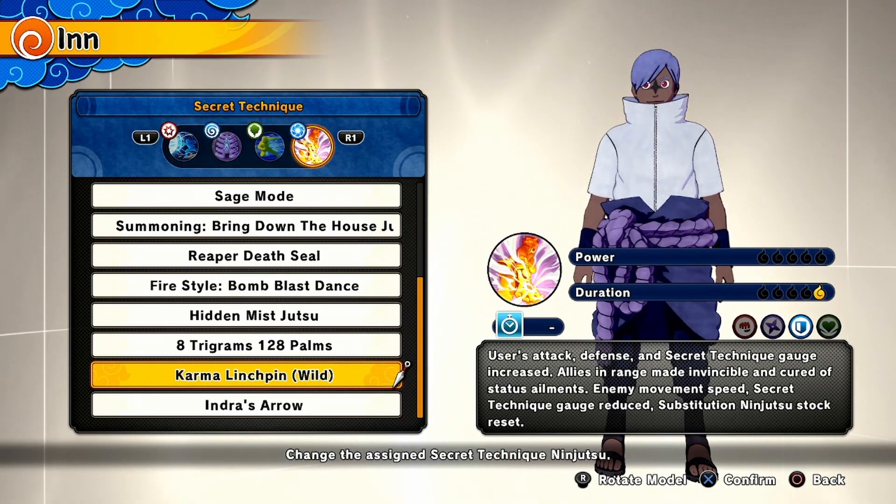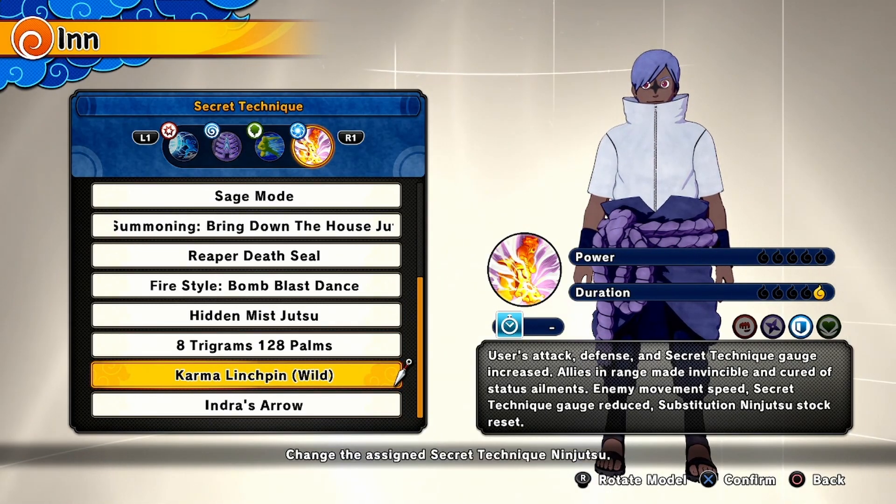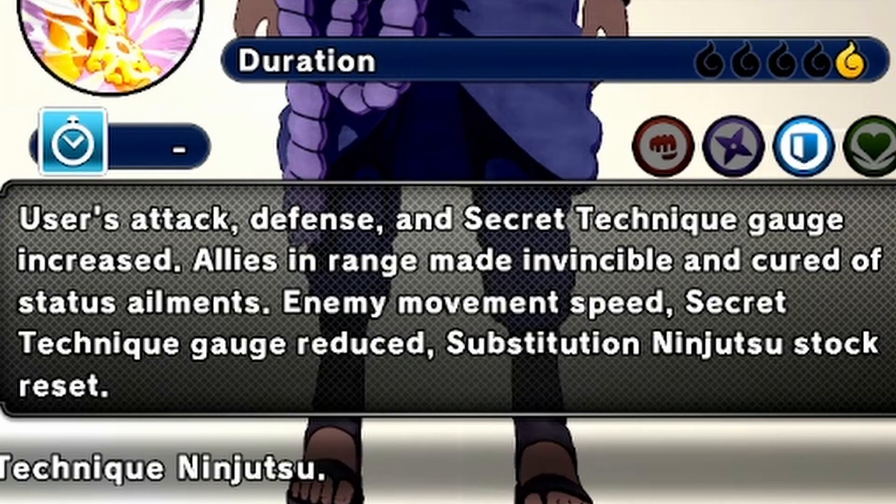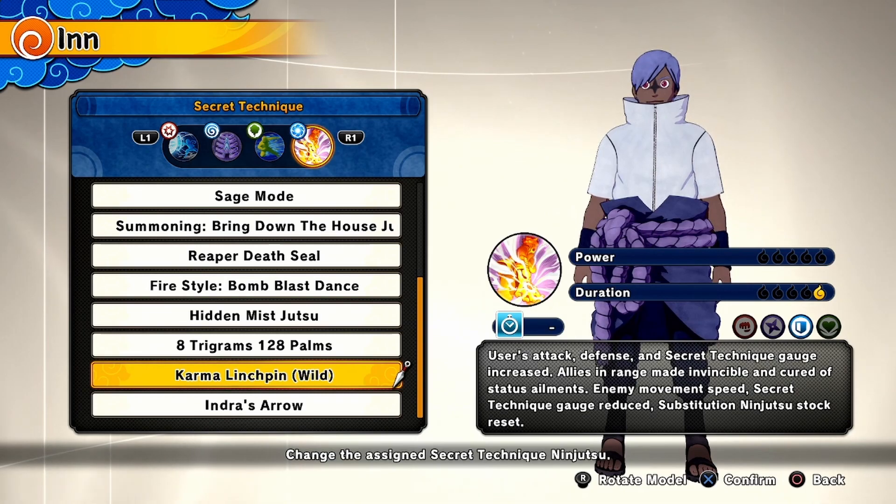Now the ultimate. A lot of people are definitely going to use Karma Linchpin, and if you want to use it, go ahead — it boosts your attack, defense, as well as your secret technique. And I don't blame you if that's the jutsu you're going to choose, but that's not the one I'm going to choose.